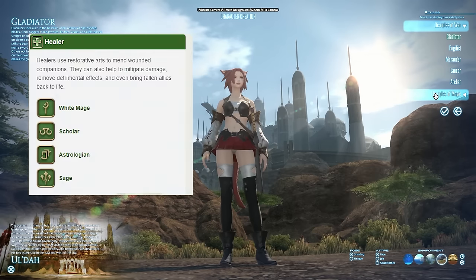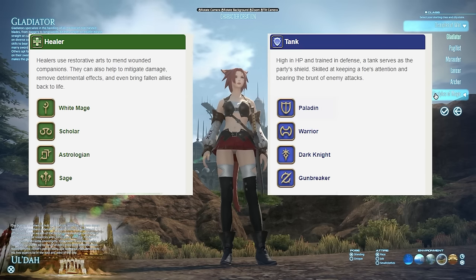If you wanted to be a healer, you'd go either White Mage, Scholar, Astrologian, or Sage. And if you wanted to be a tank, you'd go Paladin, Warrior, Dark Knight, or Gunbreaker.